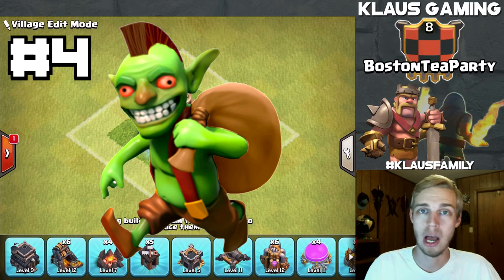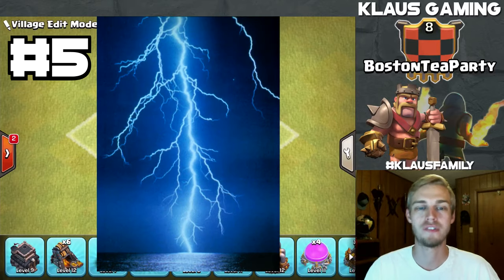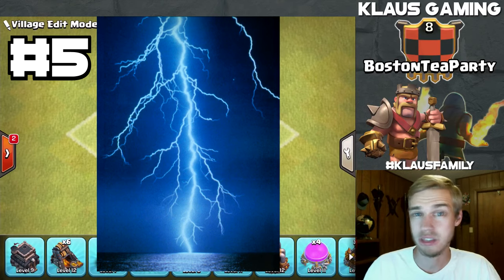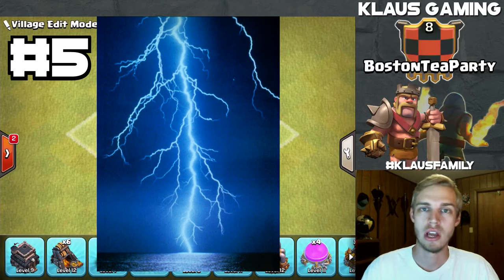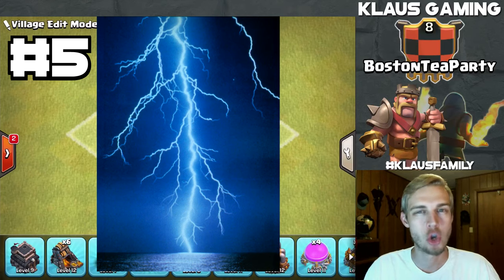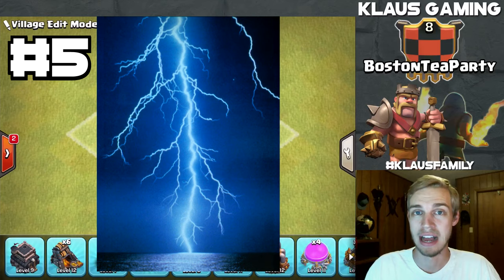The final upgrade is the Lightning Spell. At Town Hall 5, you unlock the Lightning Spell in your spell factory. There's no real super useful way to use it at this level — you can use it to strike clan castle troops or maybe a full gold mine or elixir collector, but they're not super useful overall. That's why it's last on the list. You get three levels, and it's recommended you upgrade all three before considering yourself maxed in the laboratory.